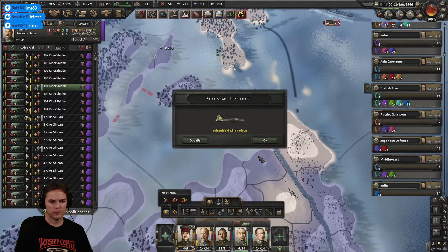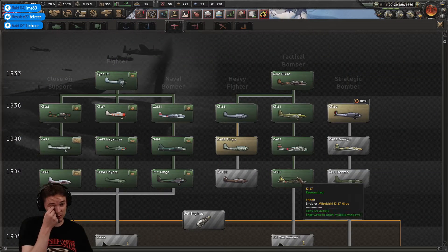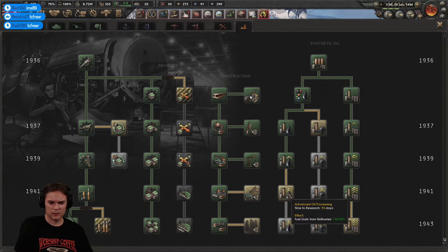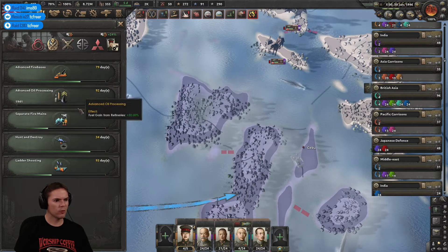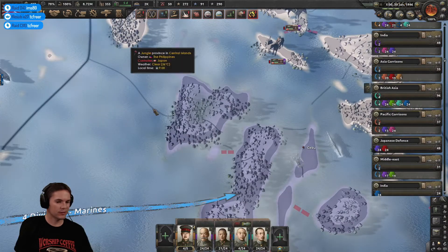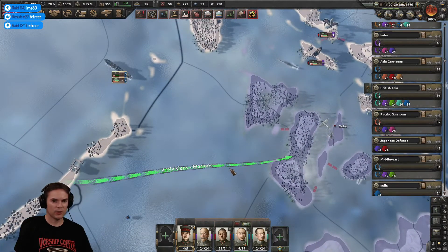We got the next bombers, excellent - we do use those. Are we okay for industry? Fuel - five days. Oil processing - no, that's the wrong one. Fuel refining - yes, that's the one I want, makes a bigger difference. I should be having lots of fuel come in but I've clearly got a lot of aircraft and a lot of ships around the place.